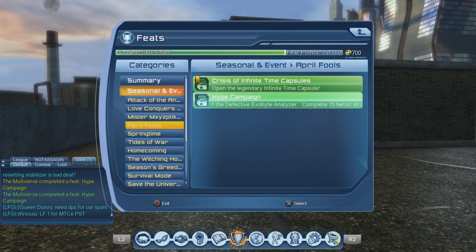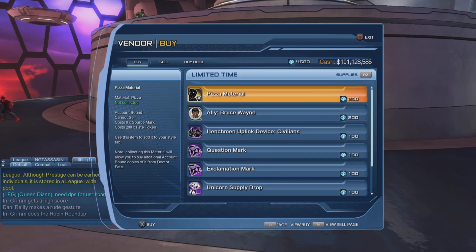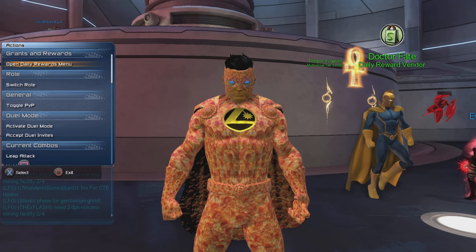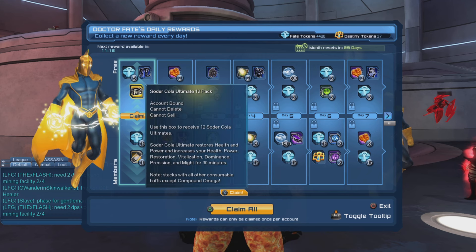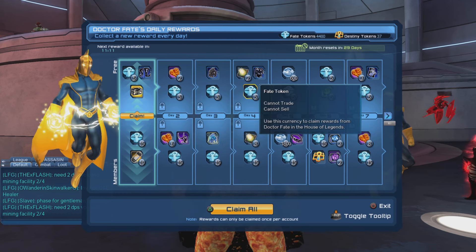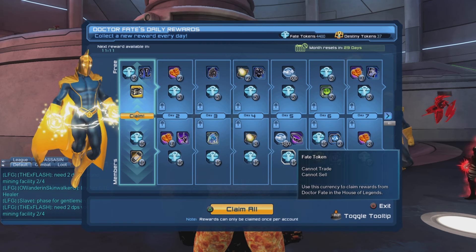Now let us go talk to Dr. Fate and purchase the pizza material for 200 Fate Tokens. Where do you get Fate Tokens? You get them from the daily rewards — every day you do get some Fate Tokens. If you are not a subscriber, you'll get 5 Fate Tokens per day. If you are a subscriber, you'll get 20 Fate Tokens per day.